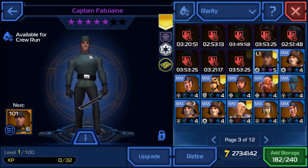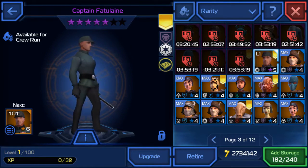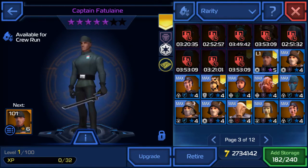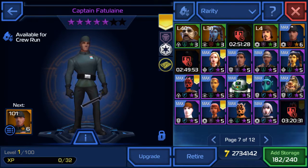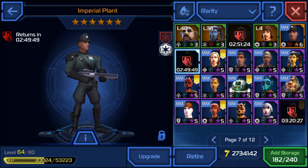Anyway, there he is — this is Captain Fatulane. Before we start, let's take a look at his player model. So this is what he looks like. One thing about this game is that they don't have unique crew models, which is weird. For example, if I go to page seven over here there's an imperial plant and it looks exactly like him.